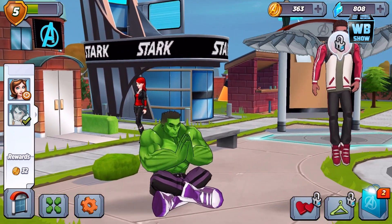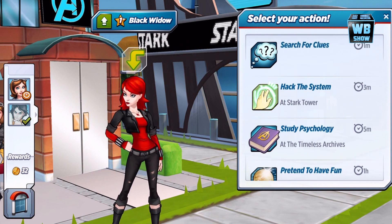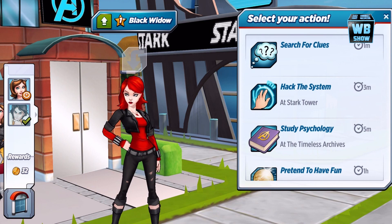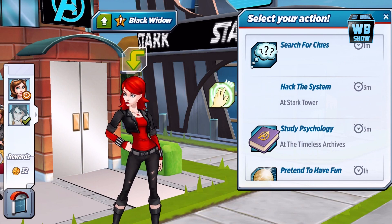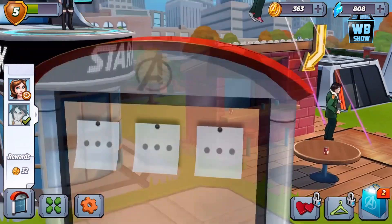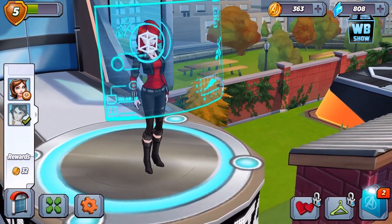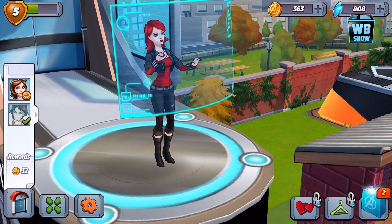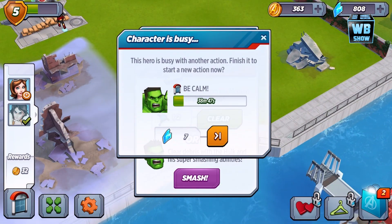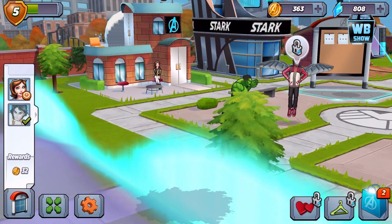Hulk is still being calm, so we don't have anything to do there. Black Widow - does she get money for doing anything? Academy level 8, let's get it. Let's hack the system - she is really hacking the system. This is the only view I can give you guys; if you zoom in anymore it goes invisible. They need to fix that. We can't smash because Hulk is busy being calm.